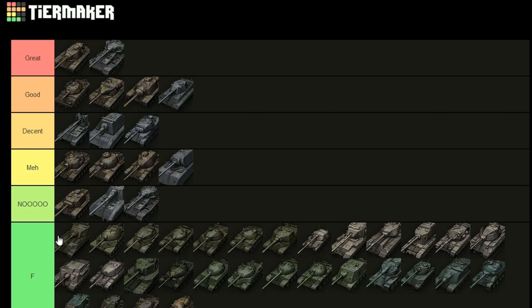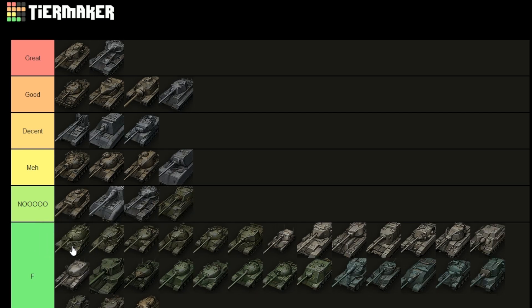The VK72 — I don't think there's any discussion about where that goes. It has no armor, no mobility, and no DPM, so it goes into 'no'. The Object 263 — same scenario. If it were the Object B it would go up, but it's the 263, so it goes into 'no'. You can be penned everywhere, it's very situational, very hard to play, and it's very rare as well — just not good.